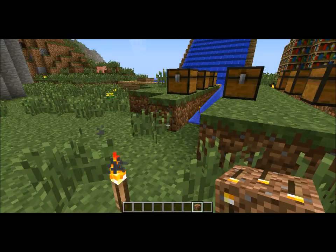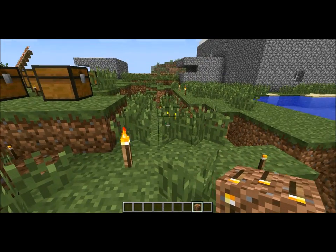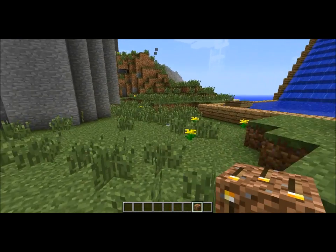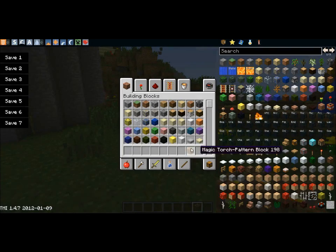There we go — just spawns random torches in random formation. So if you're in a cave and you really want to put torches everywhere, just put one of those down. I'm guessing that's the main use. This is just made with all torches around that area.